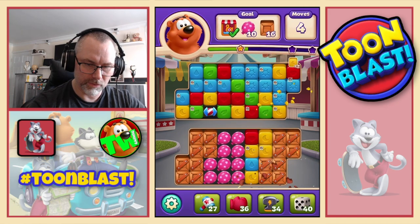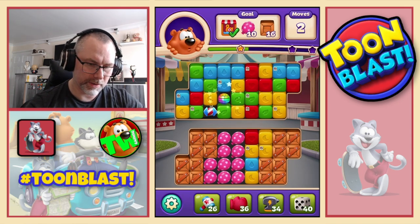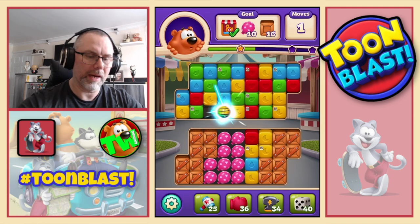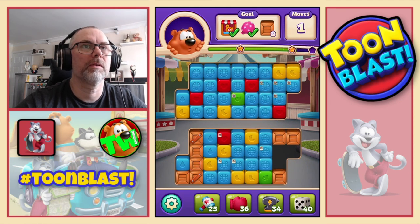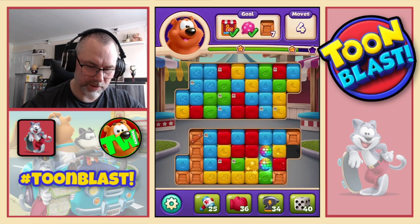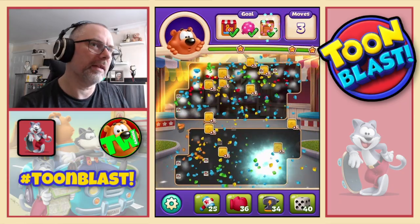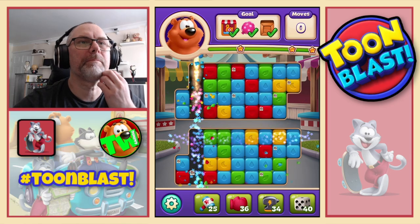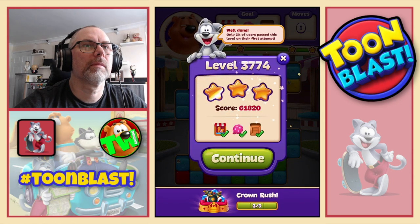Now we're in trouble, definitely in trouble. So we're going to use a hammer - gives us a disco ball. Then we're going to use another hammer and do a disco ball rocket combo. This will not finish the puzzle, by the way, so we will have to eventually carry on. There is a disco ball - this is where we have to carry on. Another disco means a party. Double disco, and there's two. Well, we managed to do it and we got three stars out of it. Three stars confirmed.